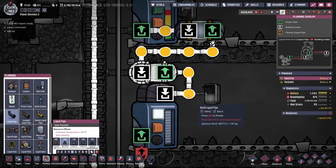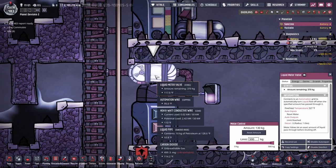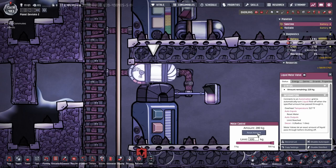I figured out how to use these later, but I use these liquid meters to actually filter out 800 kilograms of petroleum to use in my metal refineries. Really useful thing.